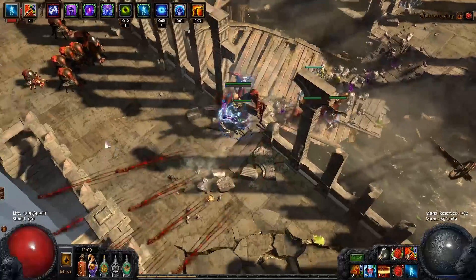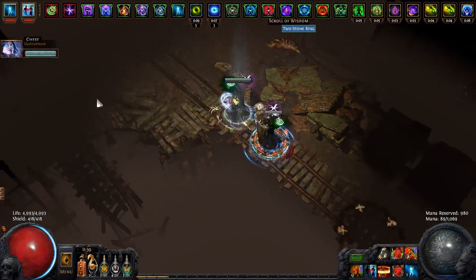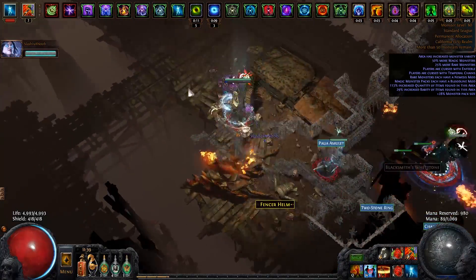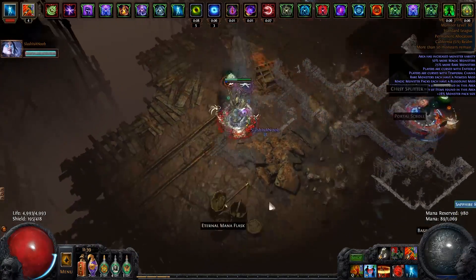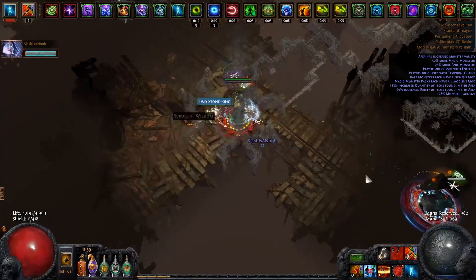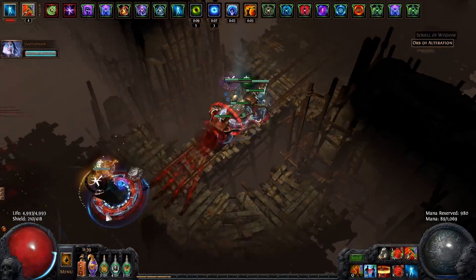Of all the Siege Ballista builds that could possibly be out there, I think this build has the most synergy with Aura Bots. I had the opportunity to play with a Necromancer Aura Bot — pretty much a full DPS Aura Bot. My totems, usually in the 50 to 60k DPS range self-buffed, were all of a sudden 130k in my hideout with nothing going. We ran an Excavation and the damage was insane.